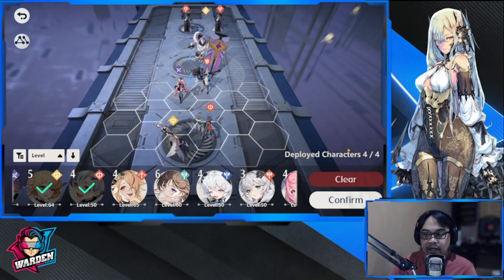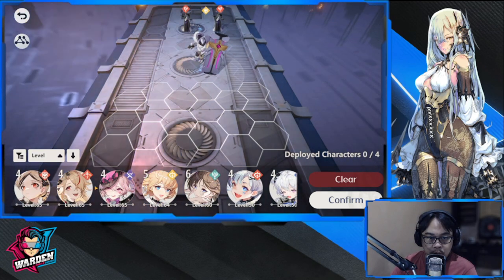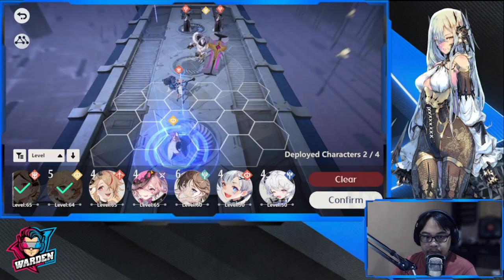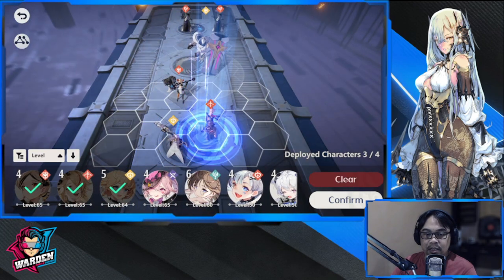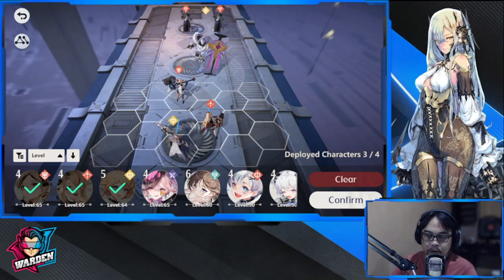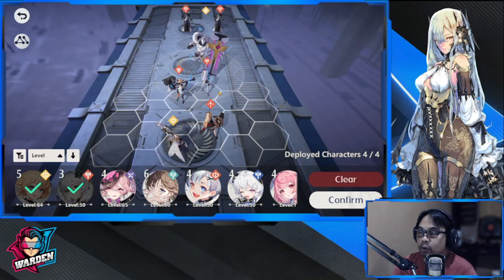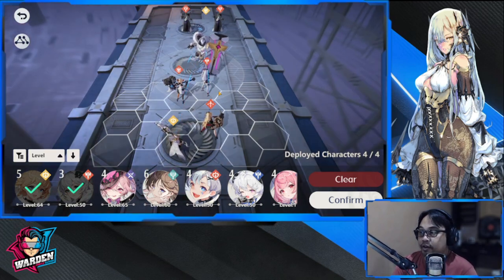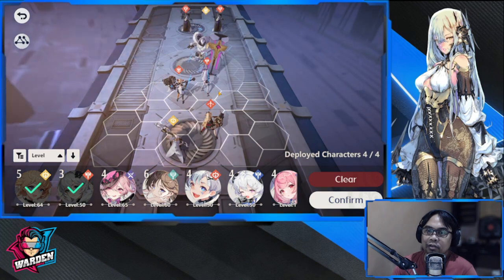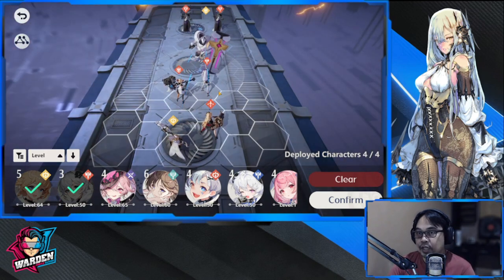The fifth and final team is your super defensive team, which uses two defenders, one healer, and one DPS — preferably a range DPS. This is a very defensive setup for when you don't have a big elemental advantage and just want to wear down the enemy little by little.